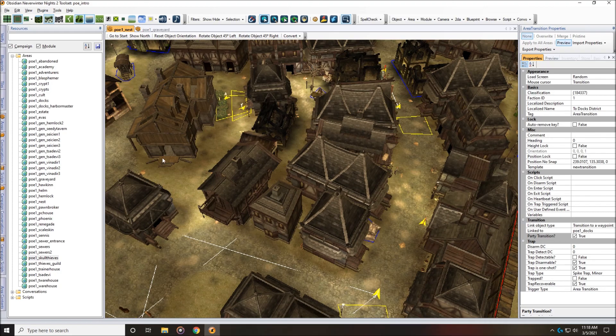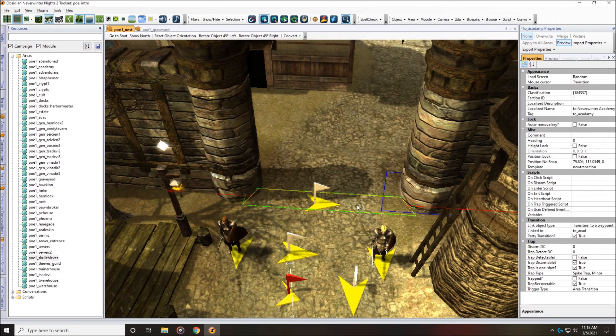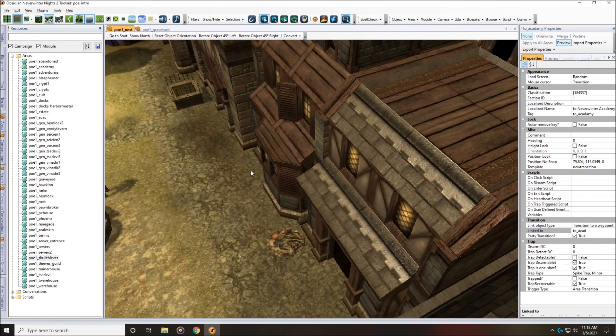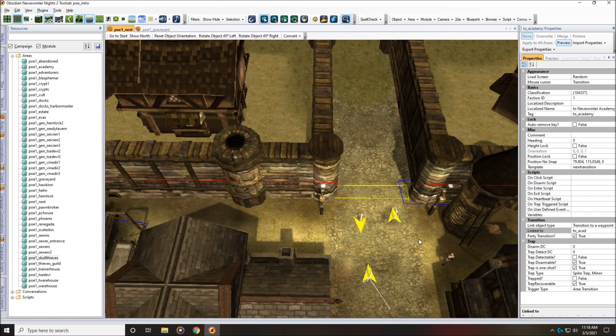There's a third transition over here that goes to the academy too. Let's take a look — this one's also set to true, so it should work. It also says 'transition to a waypoint.' Don't worry about the link object type saying 'no transition' — it can still work as long as there is a tag in the linked-to property. Like I said, there are two ways to fix this. The second way is fixing it through script. I don't want to get into that just yet — I want to show you something else about fixing this first.